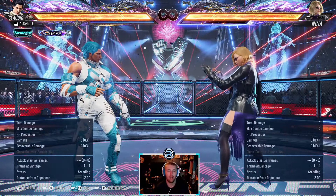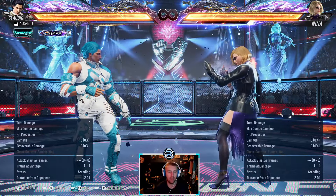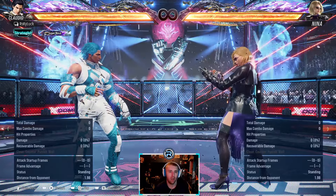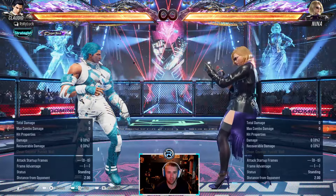What's good everyone, this is a series where we go over the full move list of a character - see what's punishable, what you can do, what you can sidestep, all that sort of stuff. Today we have Nina, so let's get into it.